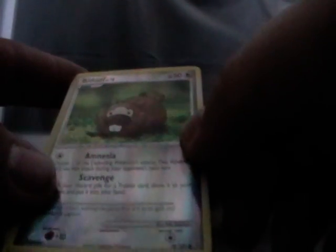Machamp GL — from, I think, Diamond and Pearl base set, I'm not sure. There's the logo there so you can see. You've got Bidoof, Drifblim — I think this one's from Stormfront, again not very good with the symbols.